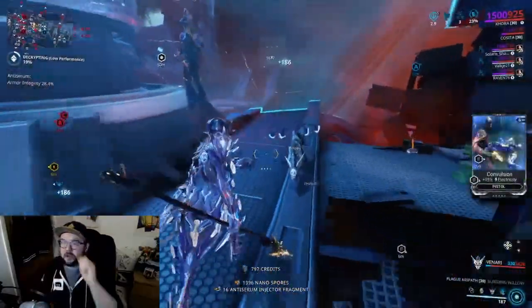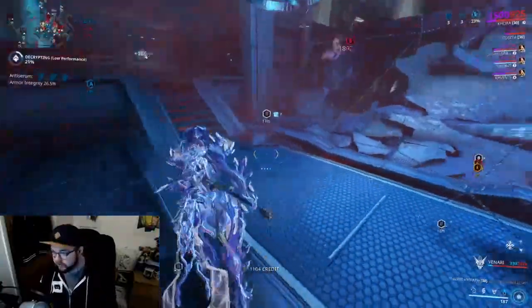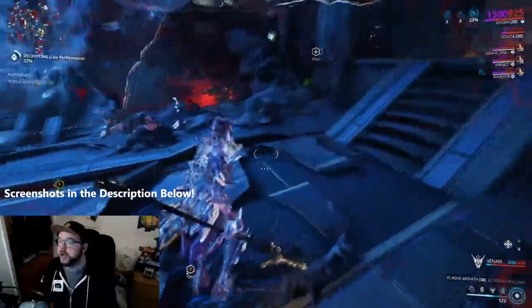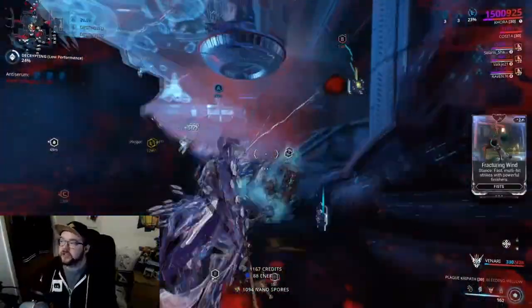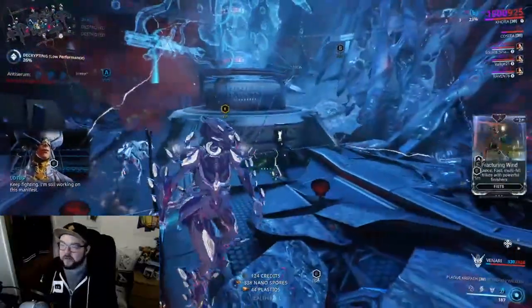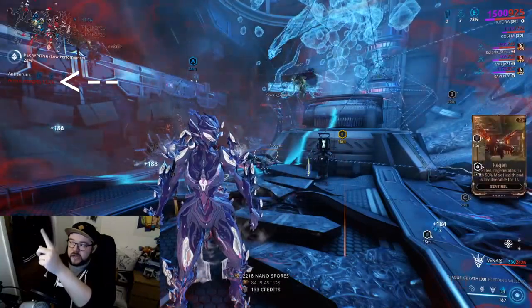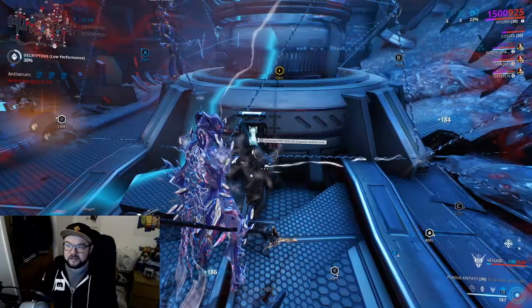There is a potential of reaching over 300,000 nanospores — I'll attach screenshots in the description so you guys can check those out. Now, during this farm, if you've never done infested salvage before: underneath the minimap you'll see it says Armor Integrity in red. Right now mine says 13. If I walk up to a canister it says 'Administer Serum' — press X and it goes up. I got 97, then I used all of them up.